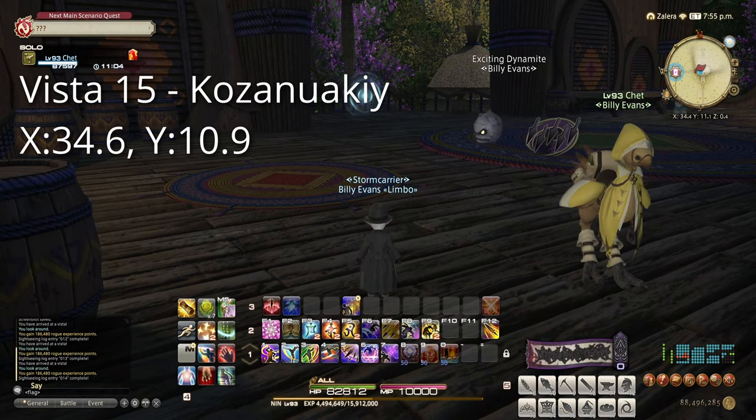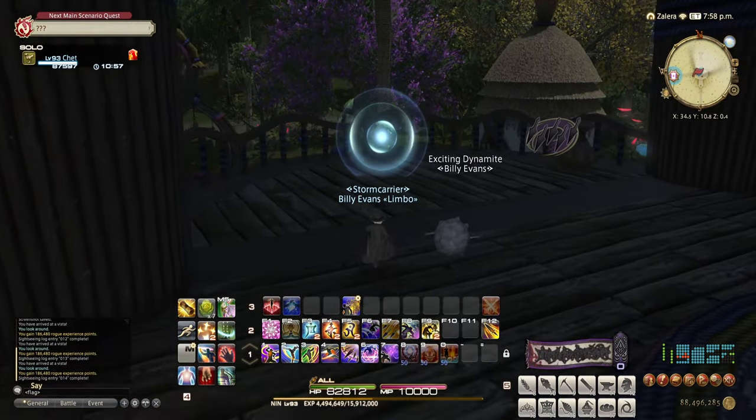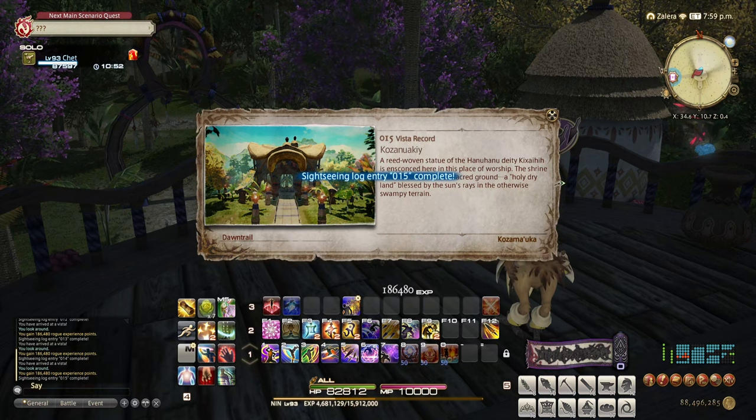Our fourth target: Kozunewaki at 34.6 by 10.9. This is upstairs on one of the balconies in the large hut. Go ahead and use Lookout, and you'll get this one unlocked.